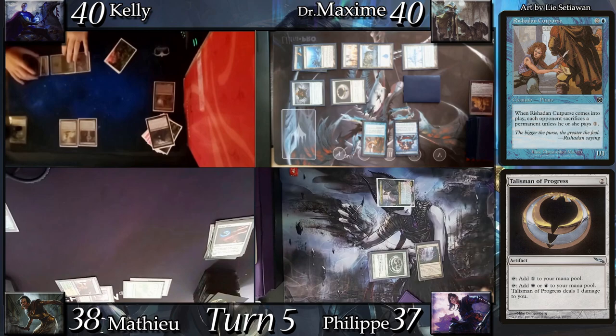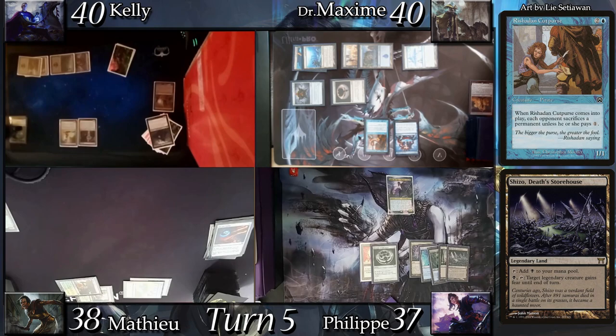I land drop Shizo, Death's Storehouse and go straight to combat. I decide to make a move for the table and attack Dr. Max instead of the open Mathieu. I offer him to stop my Eureka trigger in exchange for his Reidane. He takes the deal and blocks, then I pass.